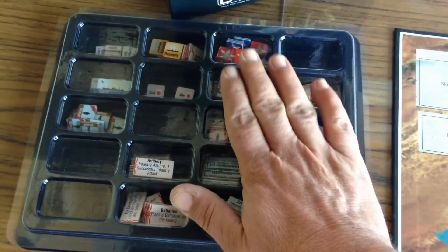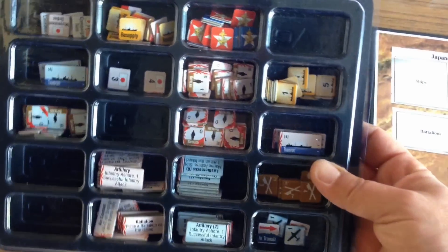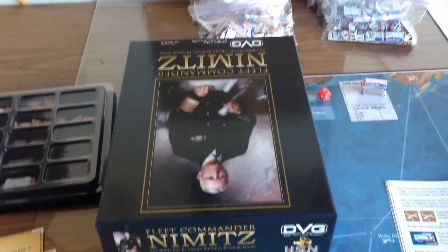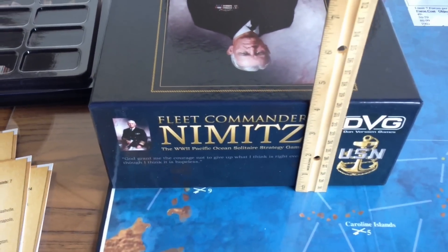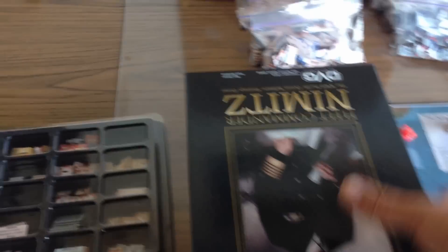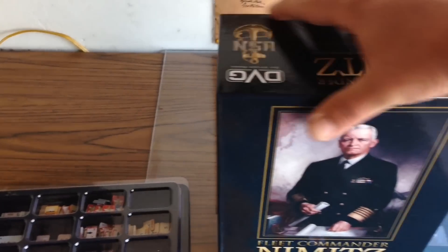The general counters used for all the different scenarios will easily fit into a single counter tray. The box for Fleet Commander Nimitz is big and deep — four inches deep — with plenty of room for all your components plus additional counter trays, any little extra goodies you want to throw in. Good sturdy box.